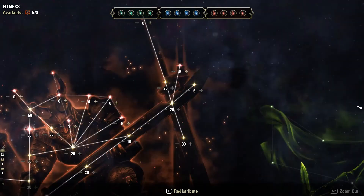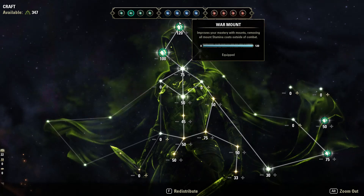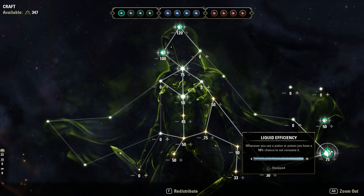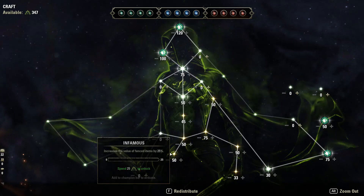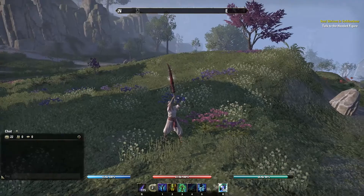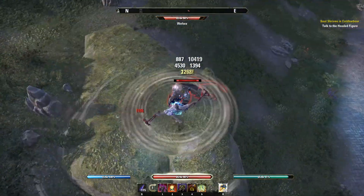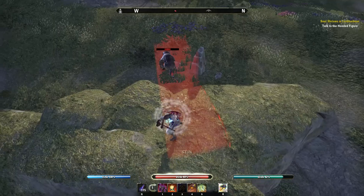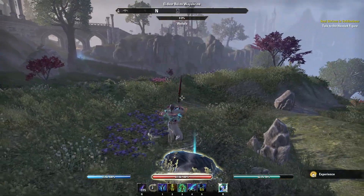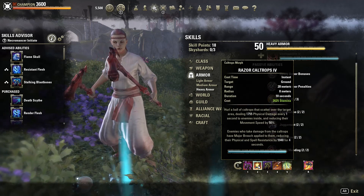For the green CP tree it's personal preference, but I recommend Breakfall, Liquid Efficiency, Steed's Blessing, Gifted Rider, and Warmth as the most important picks — Liquid Efficiency saves money, Steed's Blessing and Gifted Rider give more mobility. Our base stamina damage is 10,500. Blast Bones hits for 20k and 10k when procced, so that's 20k, 20k, then 10k on a berserk proc, plus nice DoTs.